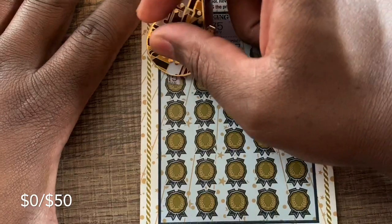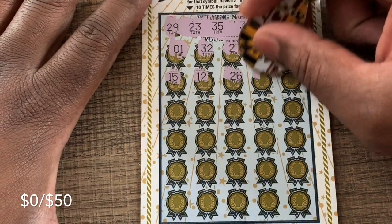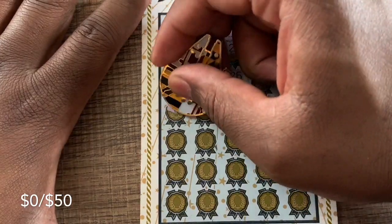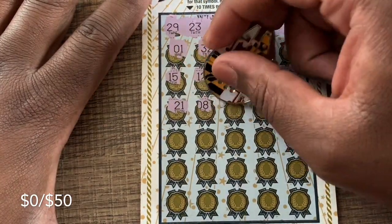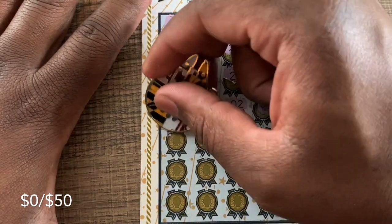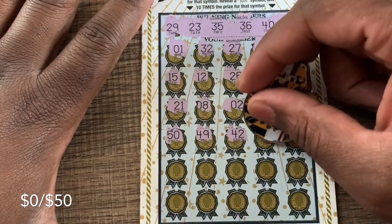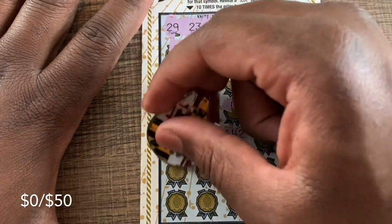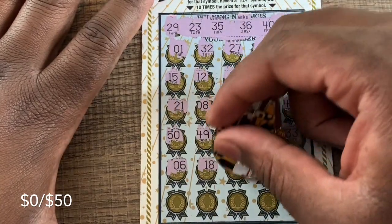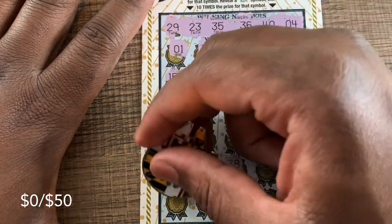No match on the first row. No match on the second or third rows either. Not looking good here — 25, we got 35, 14. Down to the last row.